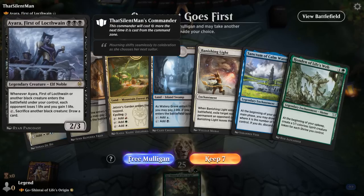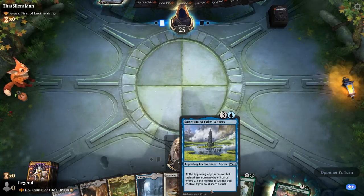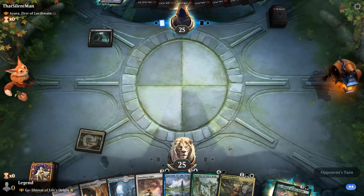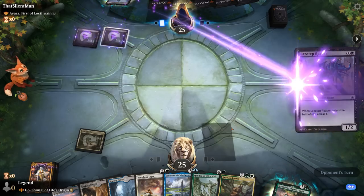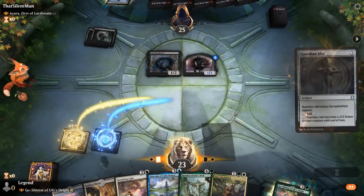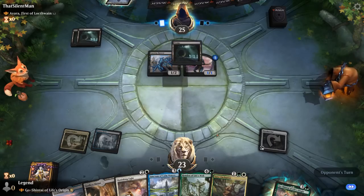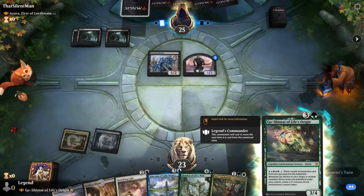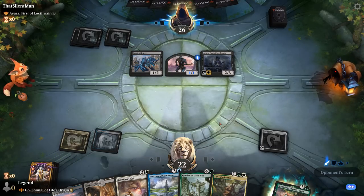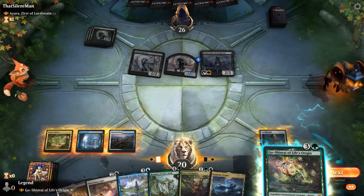Game 1: We're on the draw facing Ayara, mono-black. Our hand is fair but powerful — turn 3 Banishing Light, turn 4 either Sanctum or Life's Origin. The opponent plays turn-2 Lazotep Reavers, and we pick up a Guardian Idol. We can skip Banishing Light and go straight to Life's Origin or Calm Waters. Mono-black will likely have removal, so we consider the advantage of playing a card draw engine first. Life's Origin making a shrine token makes our Calm Waters better once we play it.